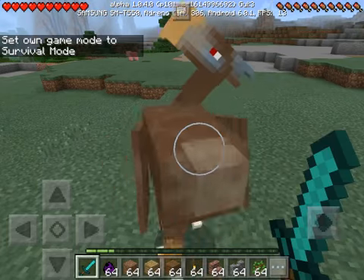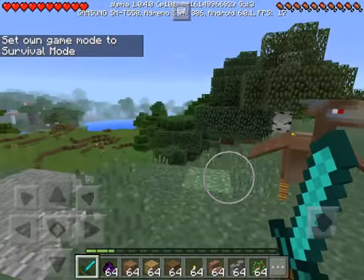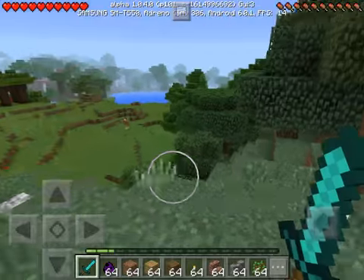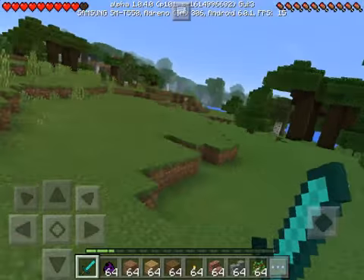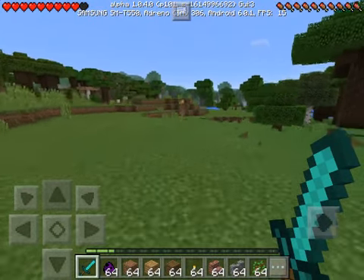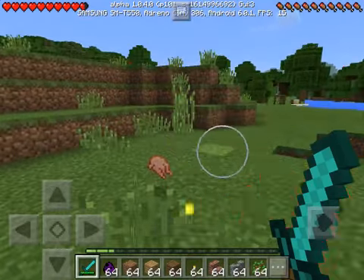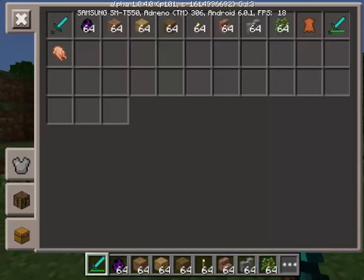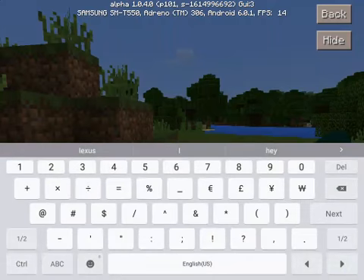I can't hit it for some reason. There is also another one down there — this is one of the glitches with this mod. You can't hit some of the mobs; certain versions of it you just can't hit. Anyway, it dropped raw chicken, and then I'm going to go back to creative mode and continue.